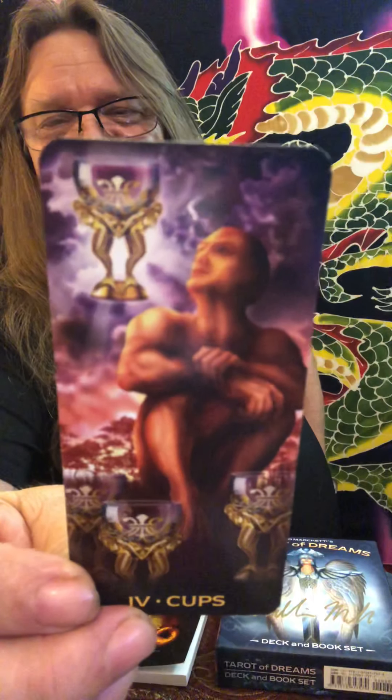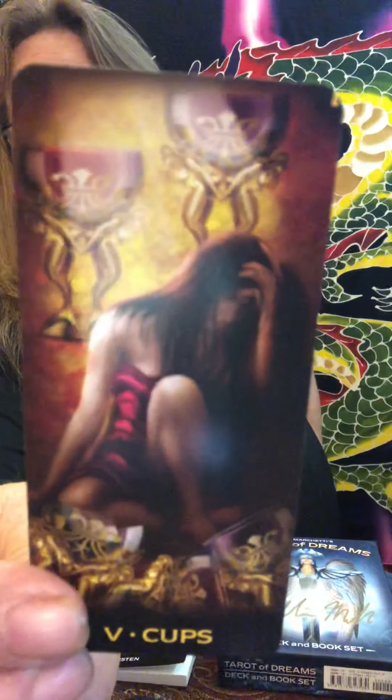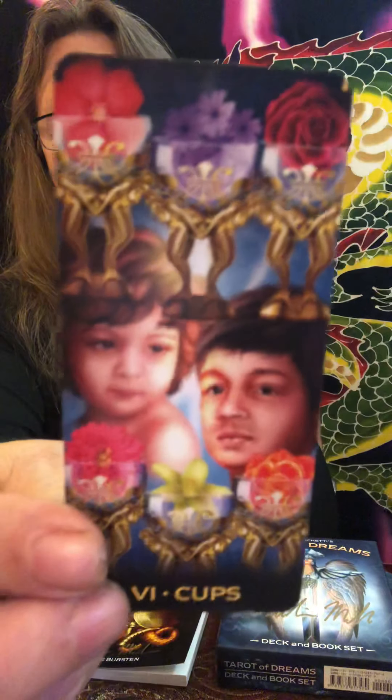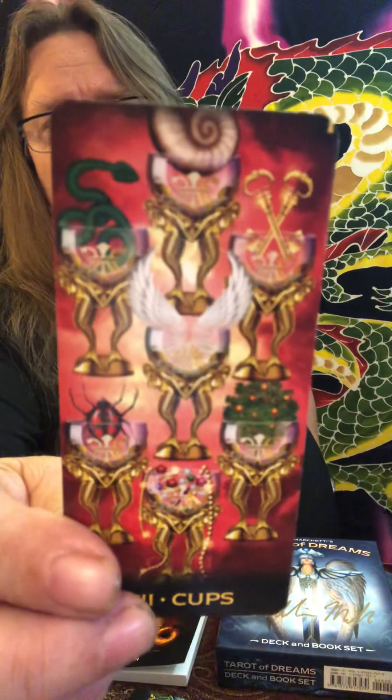The Four of Cups — looking up to the heavenlies, wants to know clearly, a little reevaluation. The Five of Cups — a nice representation of the river of tears, the spilled cups and the two cups behind them that they need to be focusing on. Six of Cups — beautiful, the children, the cups with the flowers. Seven of Cups — I always get this feeling with Ciro's artwork of fantasy and dreaming with his Seven of Cups.